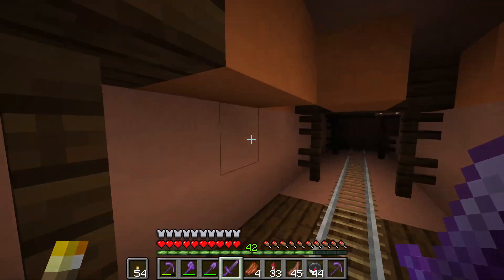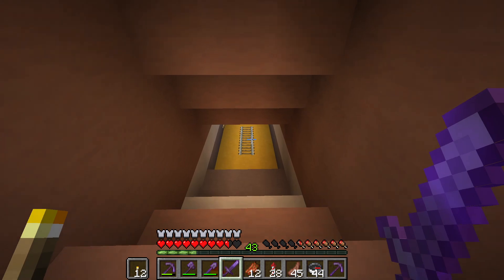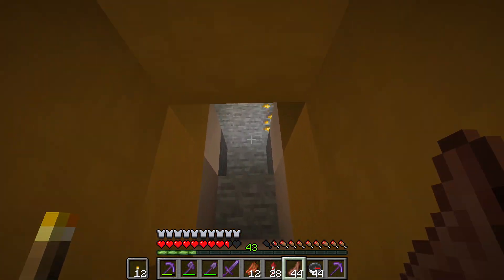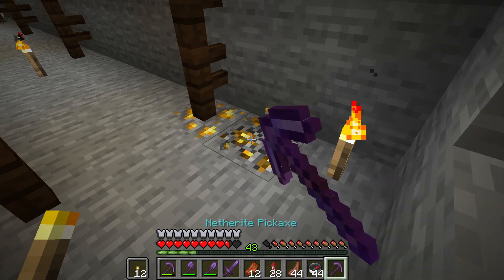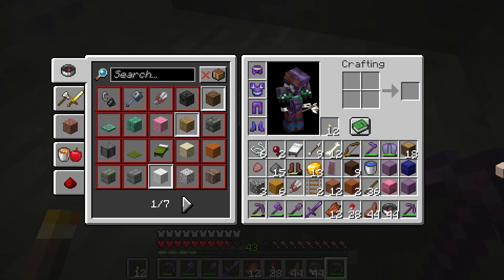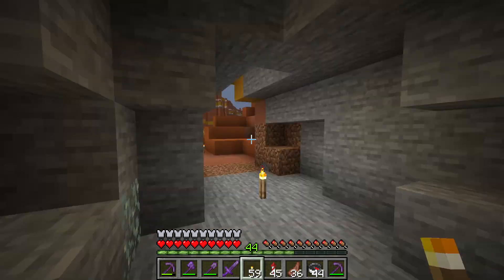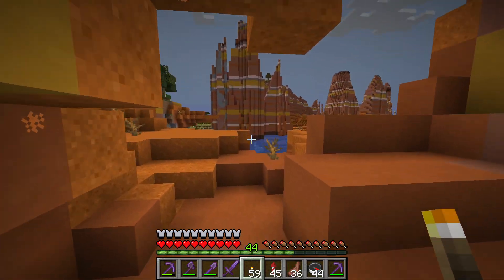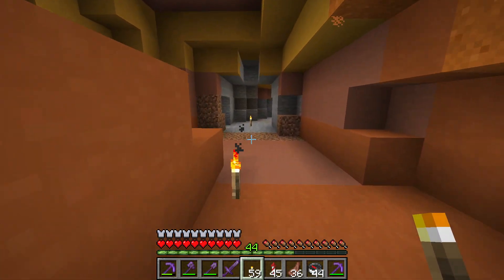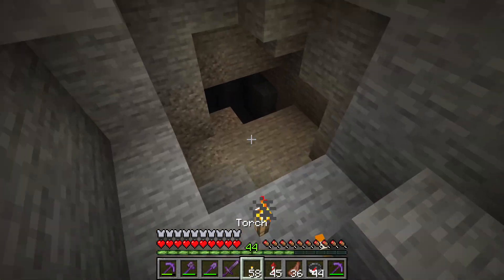Gold ore is also found much higher in the Badlands. Normally you have to dig way down to get some gold, but if you are in a Badlands biome, you can find gold ore very close to the surface. In fact, I am above the surface level — here is a cave in the Badlands biome, and since I am in Badlands, I can find gold ore.